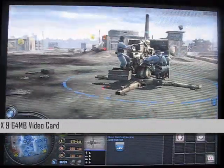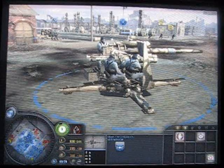To give you an idea of the graphics, you can literally see gunners loading artillery — you can see them picking up shells and putting them in.